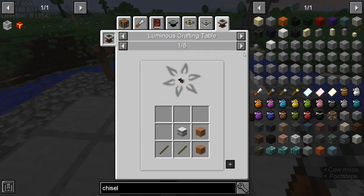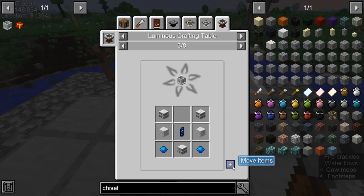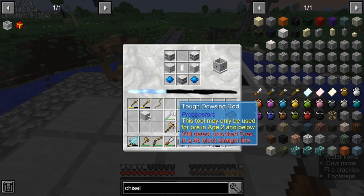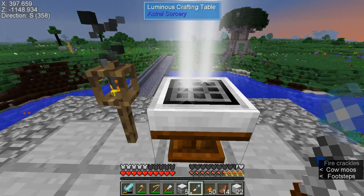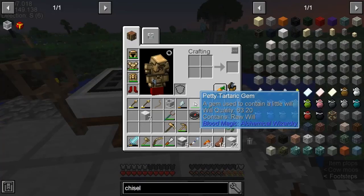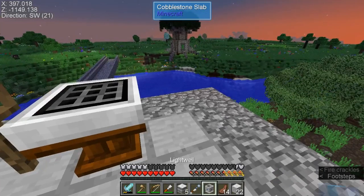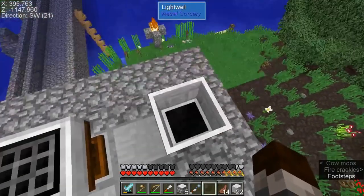Alright, light well time. Do we have enough? Yes. We do have two more Aquamarines, I'm gonna have to go find some more. And then right-click, and we have our light well. Now I do believe we need the linking wand to make good use of this.